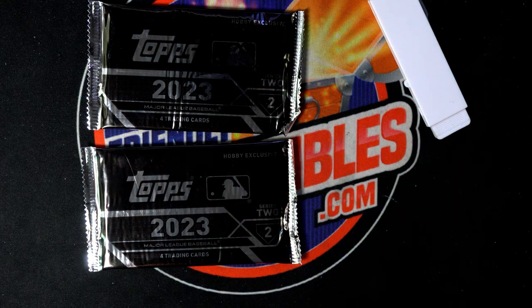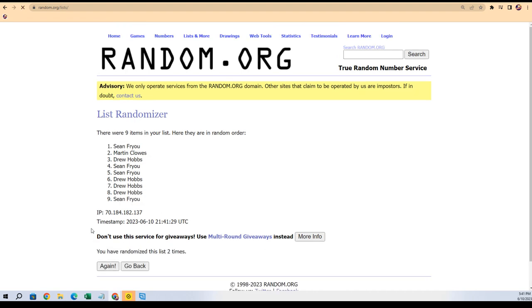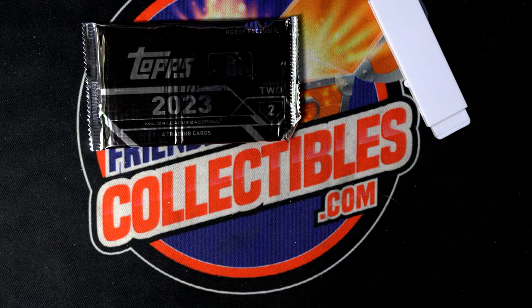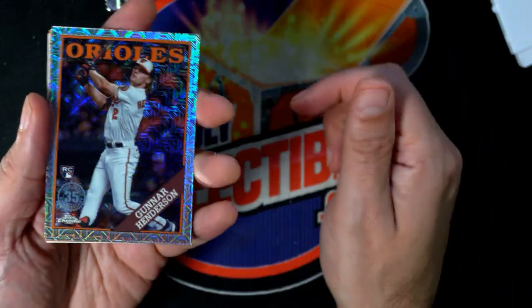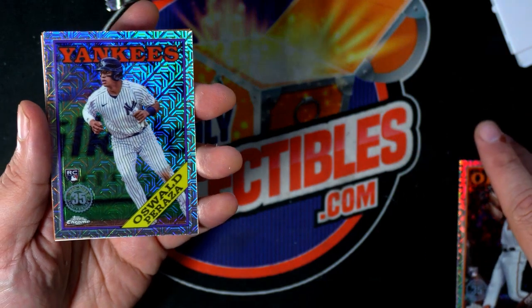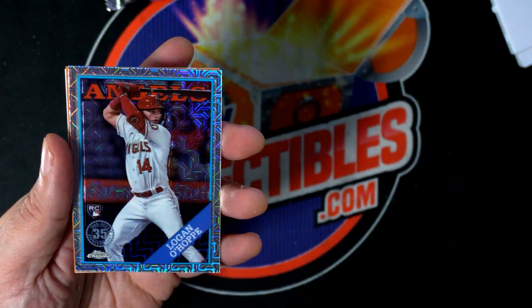Let's see who gets one and two after seven times, like we always do — lucky number seven. Drew and Sean picking up silver packs. Let's start with Drew's pack. Oh, there's a Gutter Henderson — very nice rookie card, that's awesome! Drew gets Gutter Henderson. More rookies, more rookies.